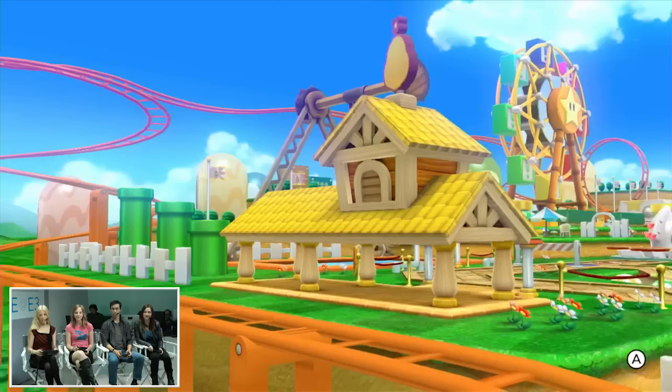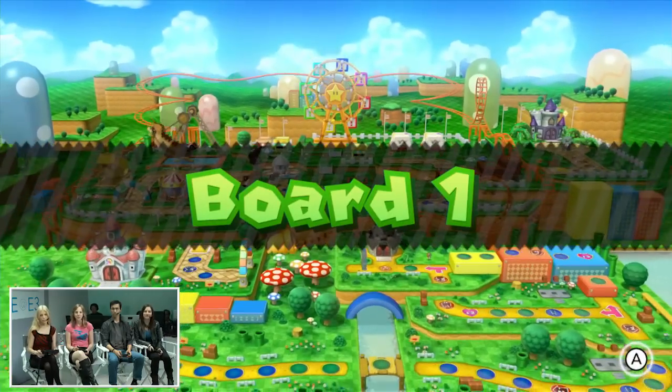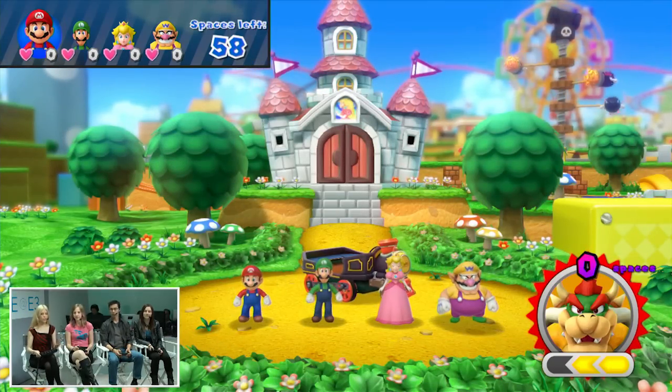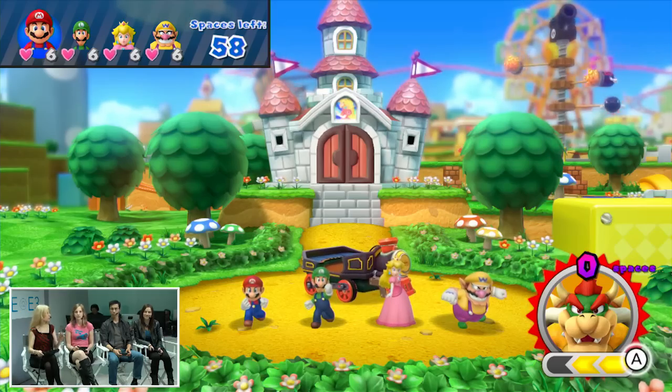Let's jump right into this. This game is available to play on the show floor, but we're not going to show you that — we're going to show you something exclusive. We're going to take a look at the actual game board, which we haven't had a chance to show yet. Here's a little opening cinematic; you can see all of the cool things available on the game board. Now this game does have a traditional Mario Party mode, but what we're going to show here is something brand new to the series — playing with the Bowser rules.